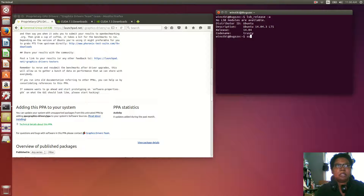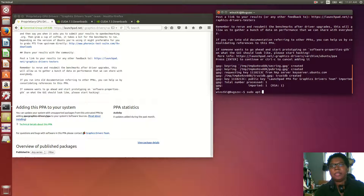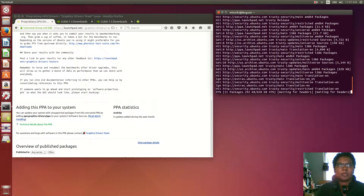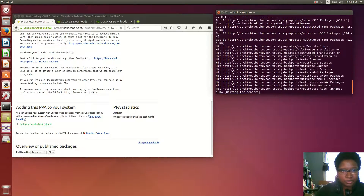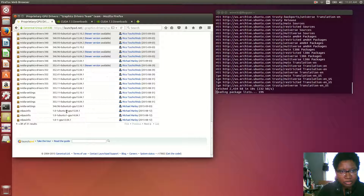So I'll run: sudo add-apt-repository ppa:graphics-drivers/ppa, then sudo apt-get update. The most current driver they have in this PPA right now is 355, so that's the one I'm going to install.